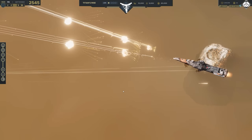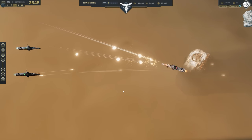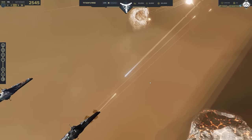The one we're currently looking at is the Mars pattern, and the main difference here seems to be missile launchers on the front of the ship. The other two ships are the Titan pattern, and they opt for turrets on the bow of the ship.